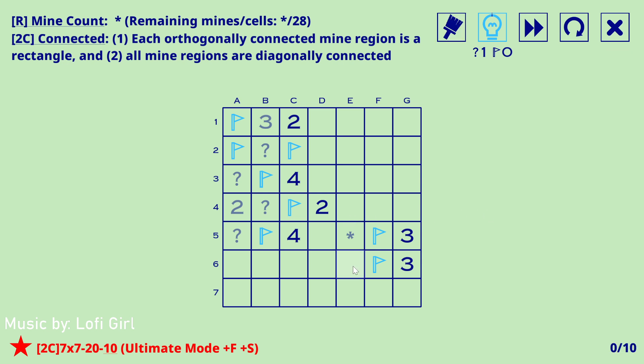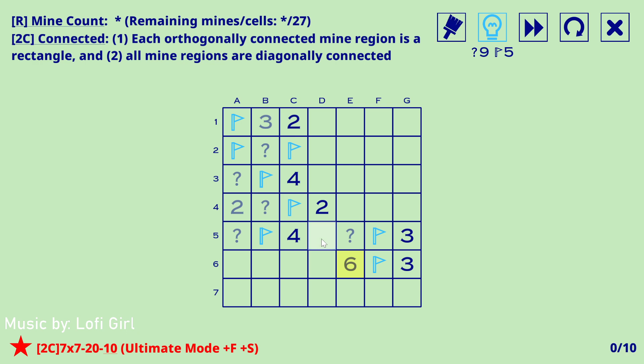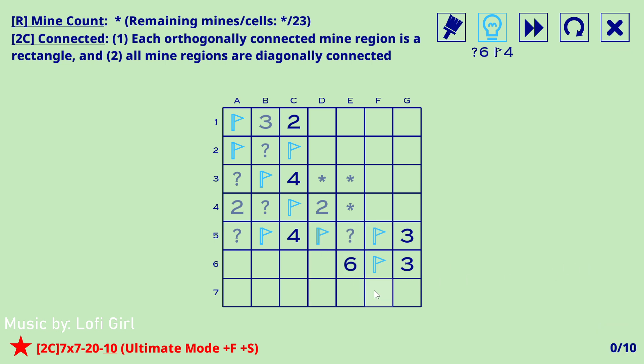This is now not a mine by rectangular rule. Six — if this is empty, these would all be mines which clearly breaks, so that's a mine, meaning those are all non-mines. This is empty — these would all be mines which breaks — so that's empty, meaning these are both mines. It's a six, always just two three-by-ones.